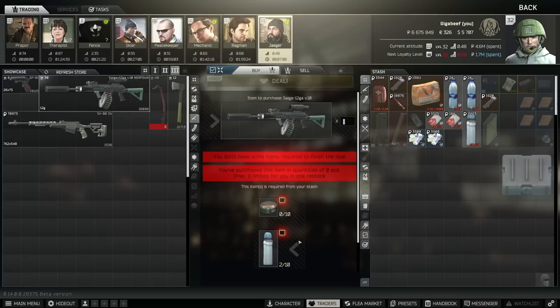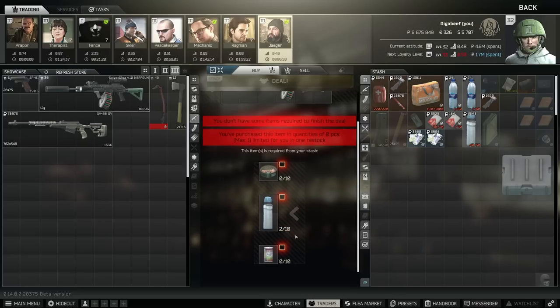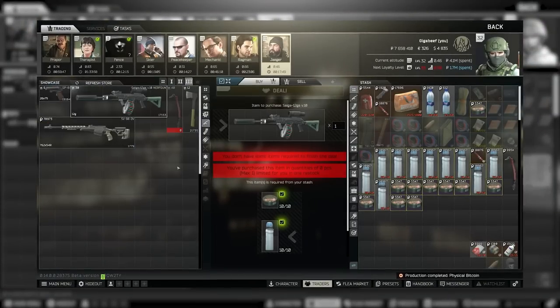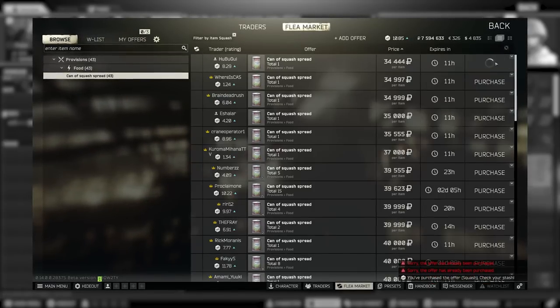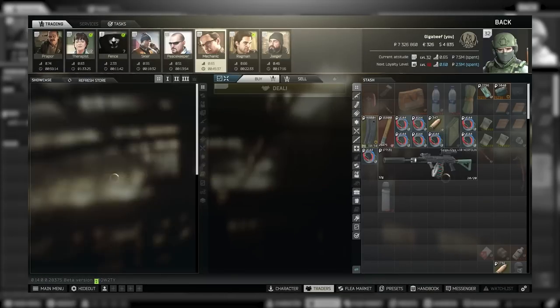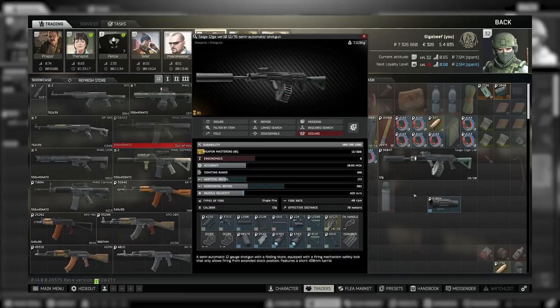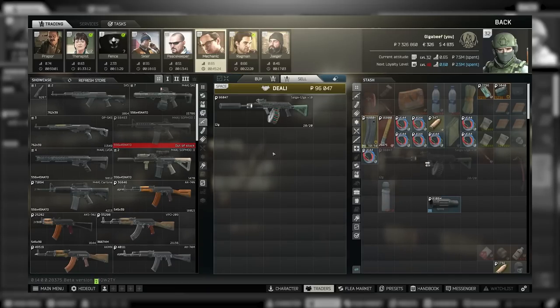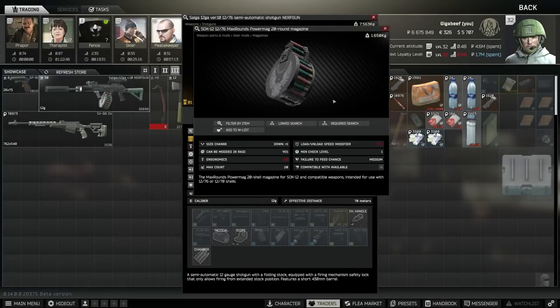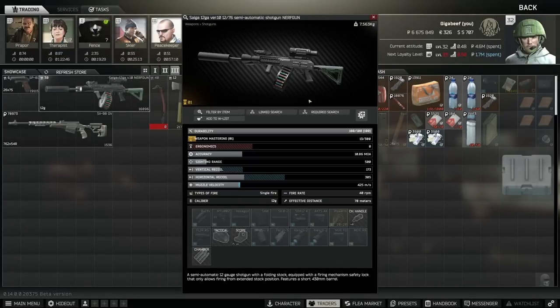The other gun is the Saiga 12 — this one requires 10 Sprats, 10 Aquamaris, and hidden down here 10 Squashes as well, the Squashes actually being the most expensive part. Altogether this costs about 500,000 rubles, but you can sell back the Saiga so you can get the flea off here relatively easily. I bought one to show you — it sells for 96,000 rubles back to Mechanic, so in effect you're getting it for about 400k. There are also nice parts on it: the canted grip and the Power Mag 20-round magazine, which normally cost about 40k on the flea, so you could keep some parts to reduce the effective cost.